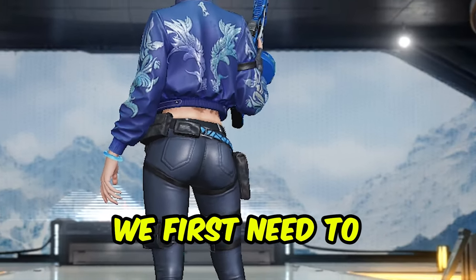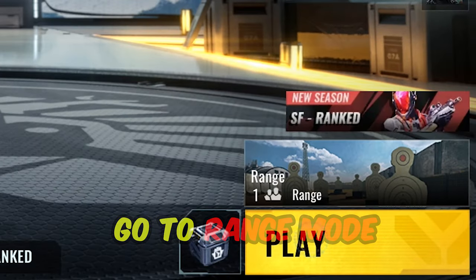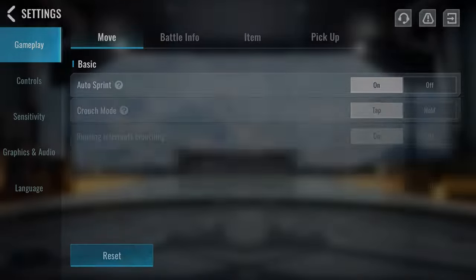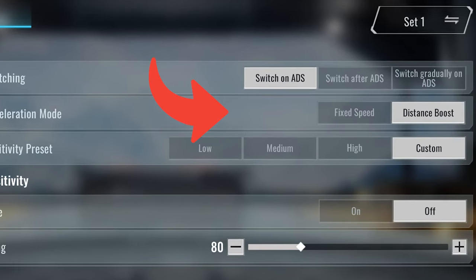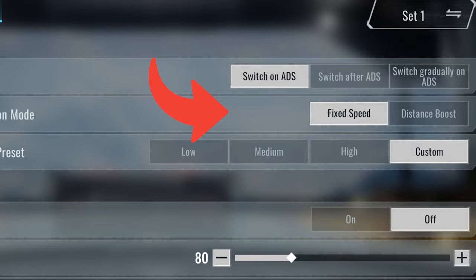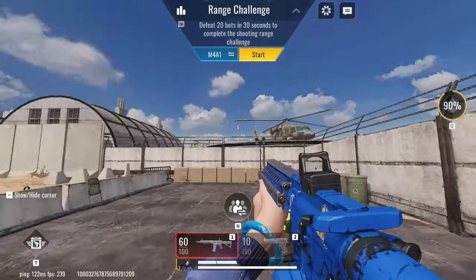We first need to go to Range Mode. Once you are in a match, try going to Settings. Then, change Sensitivity Acceleration Mode to Fix Speed, because this will affect your gameplay.